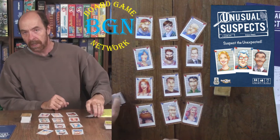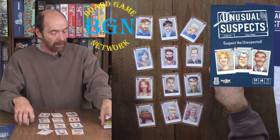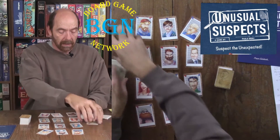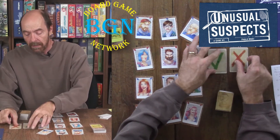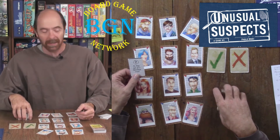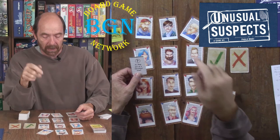The witness does not show anybody else and starts flipping up question cards. We have to get the yes and no cards out. The red X is a no and the green check mark is a yes. You flip up a card and there are questions on it — the witness is asked something like: do they put up a Christmas tree?